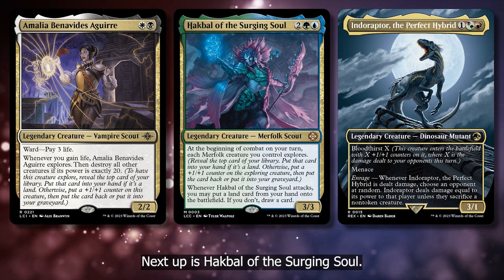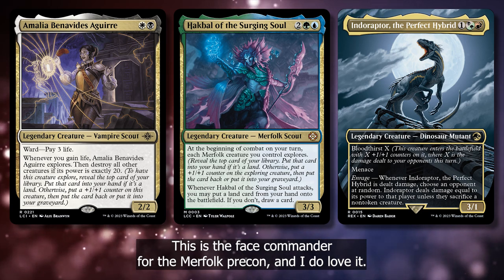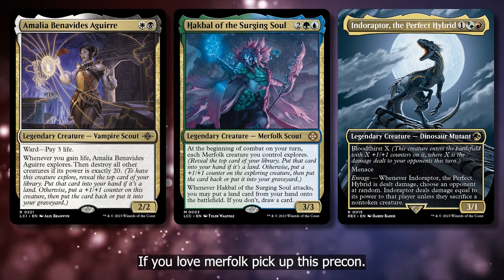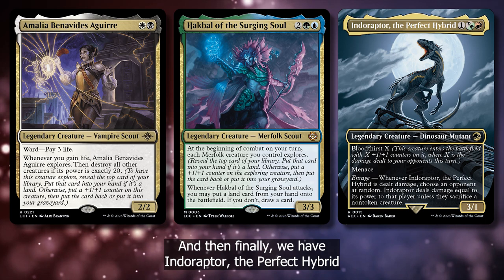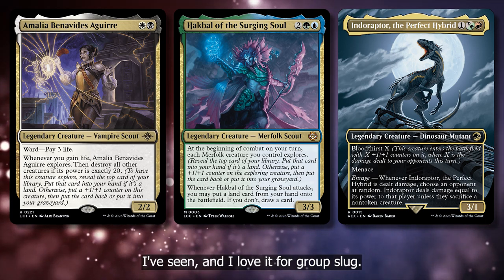Next up is Hawkball of the Surging Soul. This is the face commander for the Merfolk Precon and I do love it. It's a great go-wide Merfolk commander, but there wasn't much else to say about them. If you love Merfolk, pick up this Precon. And then finally we have Inador Raptor, the Perfect Hybrid. This is one of the more unique Junk commanders I've seen, and I love it for Group Slug.